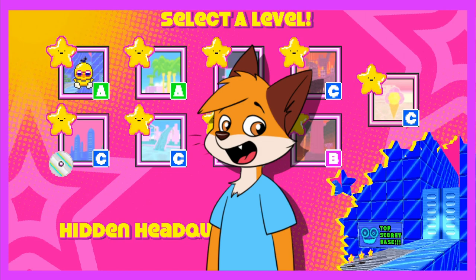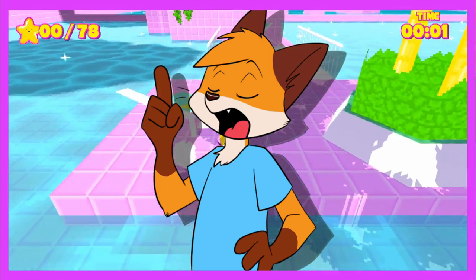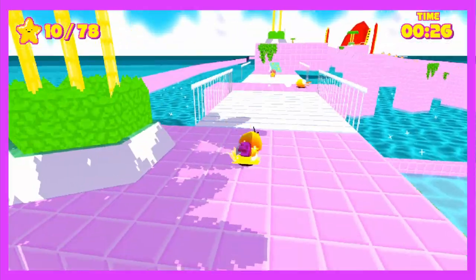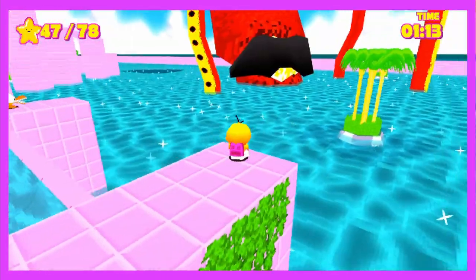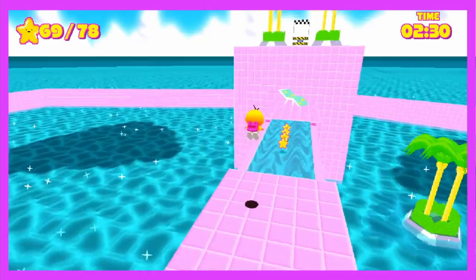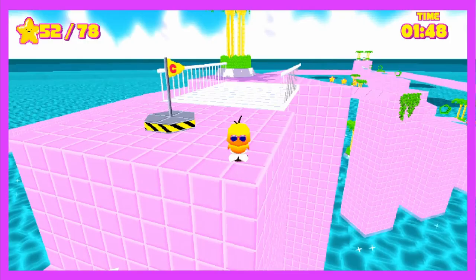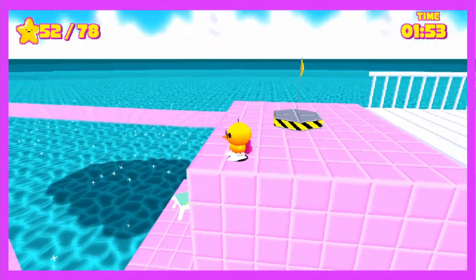Stage 2 takes us to Palm Tree Paradise. This stage is BEAUTIFUL — the environment, the water, and the music. It's so fitting. It really comes together to be one of the best looking stages so far. Mama Squid is back and vibing! After bouncing on a few chairs, we've made it to the end. Overall, I really like this beach stage. The water looks really good and the aesthetics kind of remind me of Sonic Adventure. It's just a really nice, relaxing place.